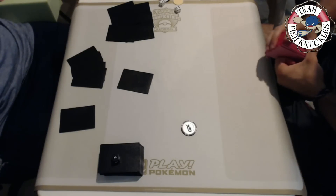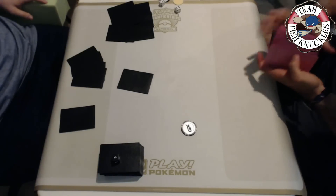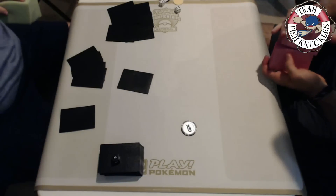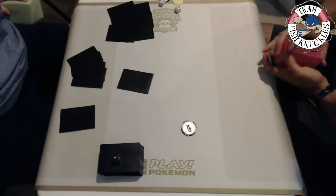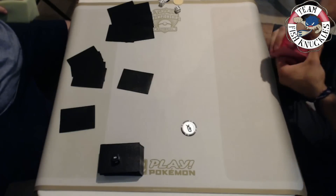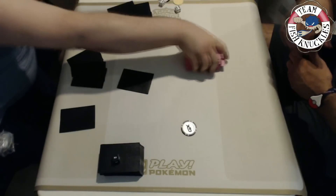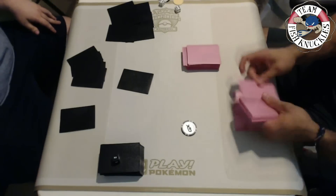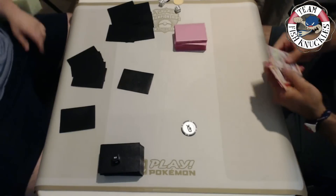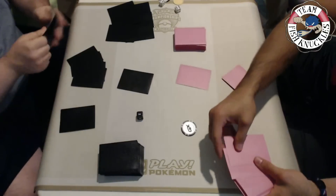Who do you want to see win this match - do you want the Gardevoir player to take down the Greninja deck, or do you want Greninja to do well again? I'm interested to see how Worlds is going to play out with so many new decks in this format. Vlad shuffles up for seven new cards on take number two. Vlad did not use his GX ability at all in game one - only had one Gardevoir and it only swung for about two turns. He finds a Gardevoir and what looks like a Ralts - game number two starts now.